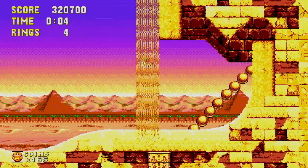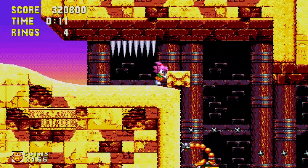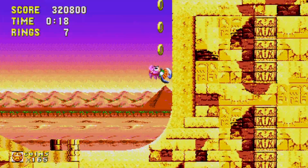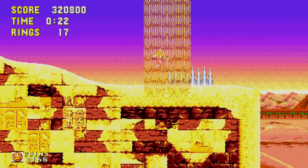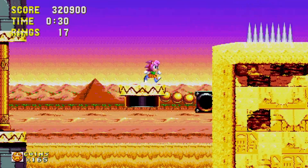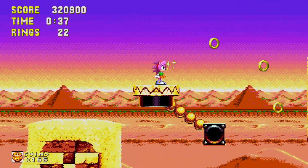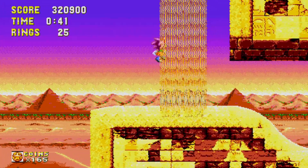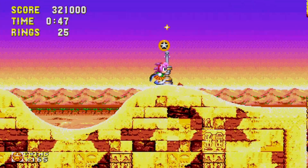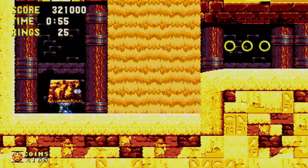Hey everyone, welcome back to my playthrough of Sonic 3 and Knuckles. I'm joined again with my girlfriend Jesse, and we're here in Sandopolis Zone. I really don't like this place. In the last episode we went to Flying Battery Zone, threw a bunch of hammers as Hyper Super Amy, and made it through pretty quick. So we're on to the last normal zone before the climax — Lava Reef, Sky Sanctuary, and Death Egg.